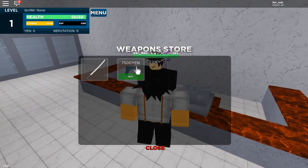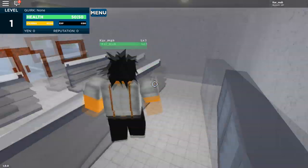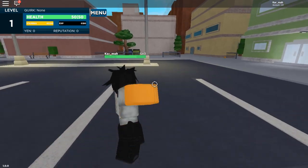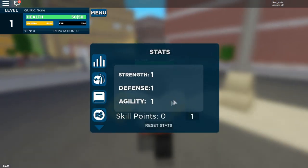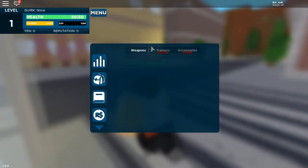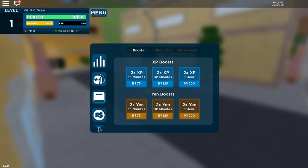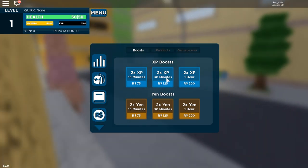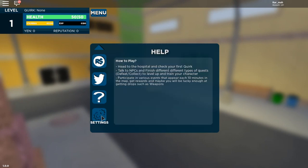We could buy a gun and a katana but we're looking for quirks and trying to level up too. First things first, we gotta check the menu — stats, inventory, weapons — we don't got none. Skills — we got no skills. Who boosts? You always gotta have a boost.